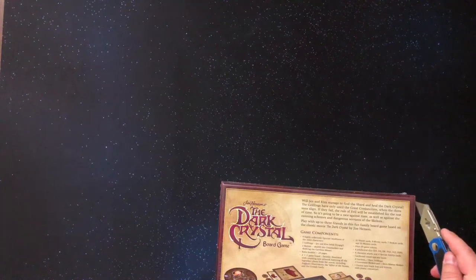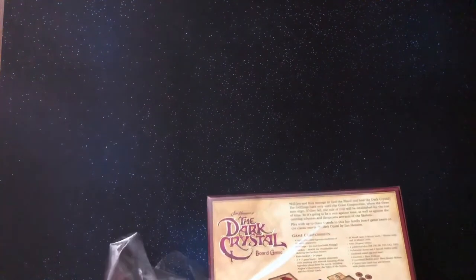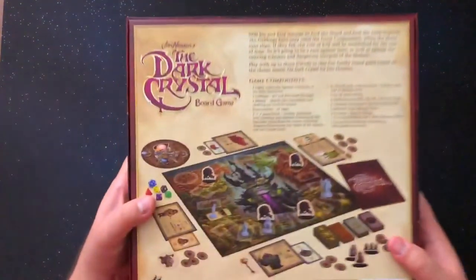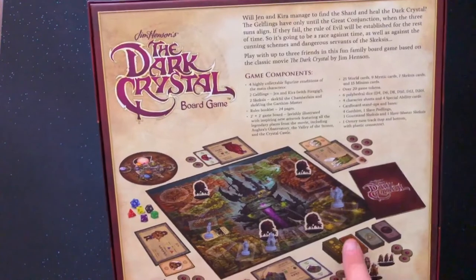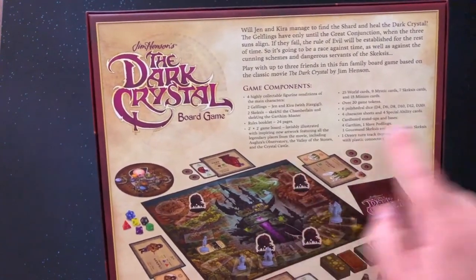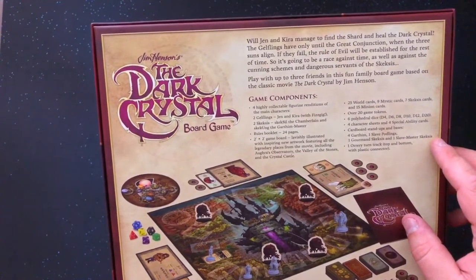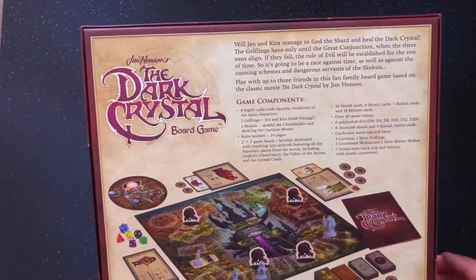So as you can see, I have not even taken the shrink off of it. Let me get that off right quick so we can check out the back. So here are the game components. We have the board — there are heroes it looks like moving around, different cards. It's a 2-foot by 2-foot board, world cards, mystic cards, Skeksis cards, minion cards, several dice, different dice.